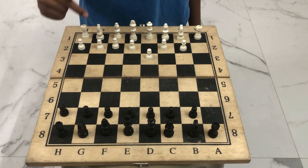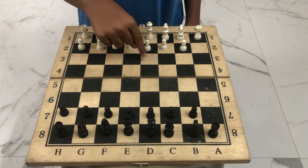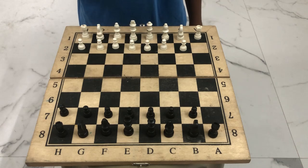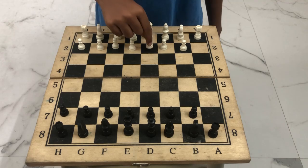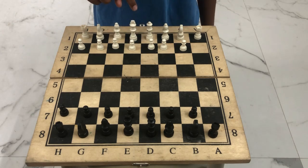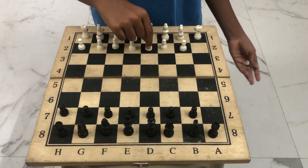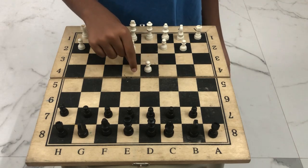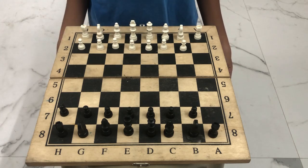Another bonus for the pawn: instead of moving one spot, for the very first move of that pawn, you can either move one step or get a bonus and move two steps. So this is like an extra rule for the pawn.